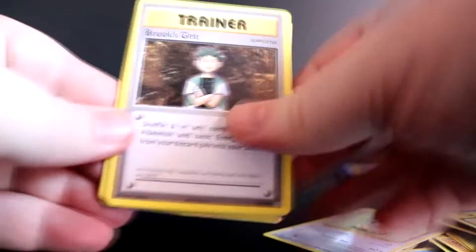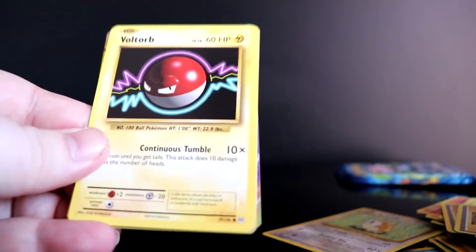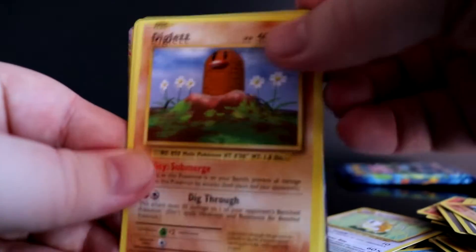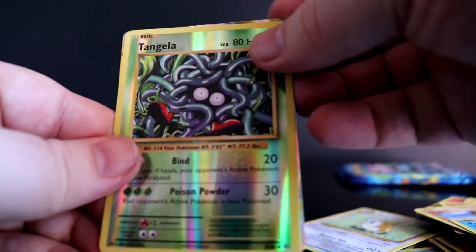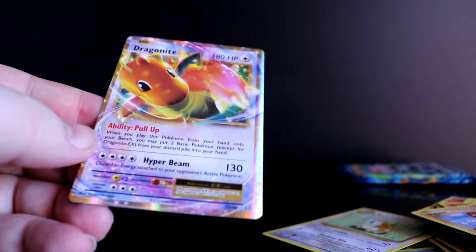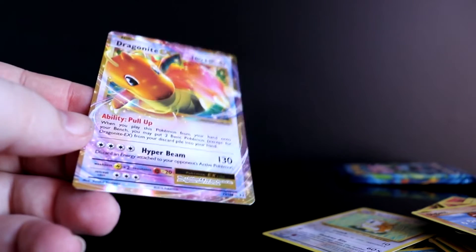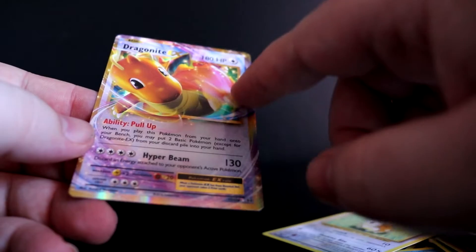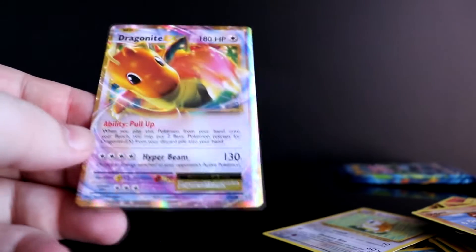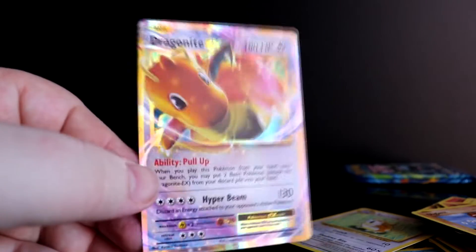Code bang, one two three bang! Brock, Maintenance, Switch, Growlithe, Machop, Voltorb, Diglett, Poliwag — reverse holo Tangela — and boom, Dragonite EX! Let's freaking go! This thing looks nice, dude, look at the border. Oh yes, oh yes — we'll take that, that's a win, that's a win!